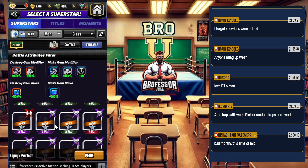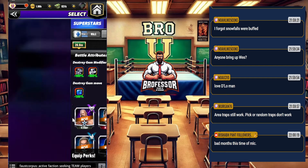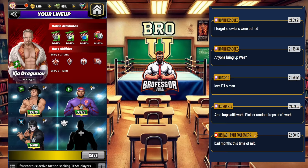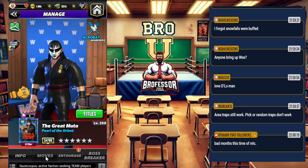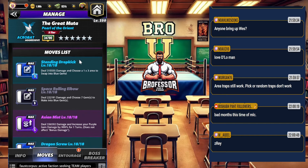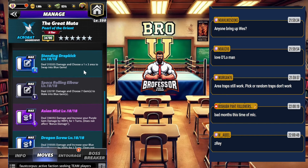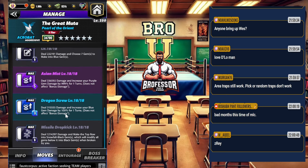Now we can go aggressive. The aggressive class — I wasn't very happy with this one. Muta: I know everybody has Muta, but someone who destroys the board as much as he does gets a little bit of blue gem damage. He does have an increase blue gem damage move, as well as a snowfall that makes black gems. We also talked Acro Sammy as well.